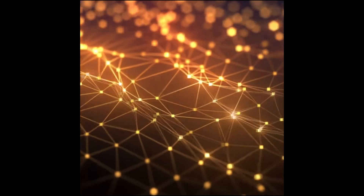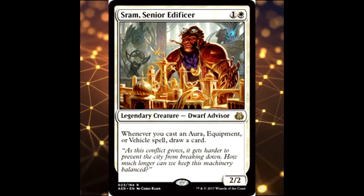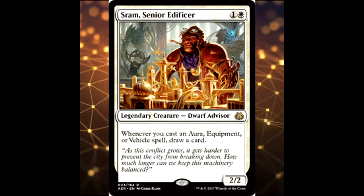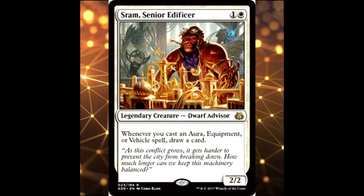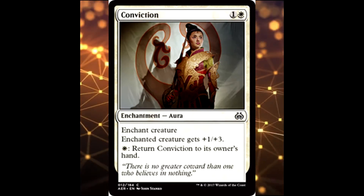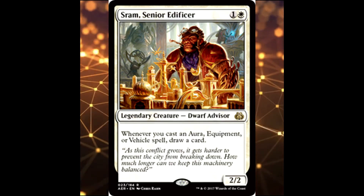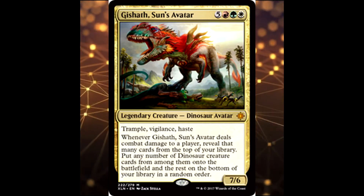Then there's Sram, Senior Edificer — a 2/2 for two. Whenever you cast an aura, equipment, or vehicle spell, draw a card. There are a lot of vehicles and equipment, and there's one aura in particular called Conviction: you can pay a white to return it to your hand and just keep playing it again and again, drawing cards each time. He's very strong.